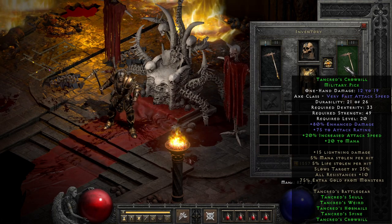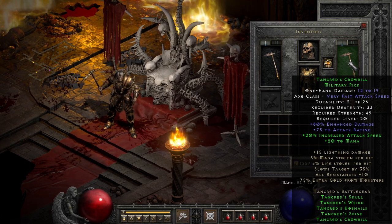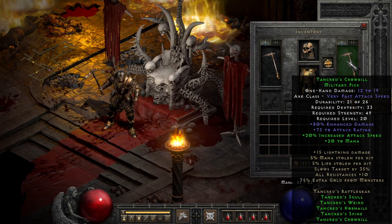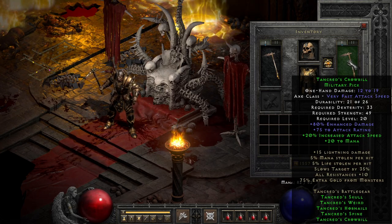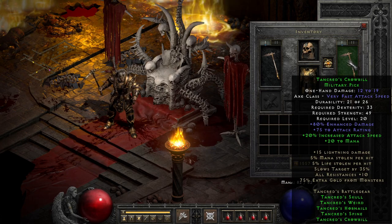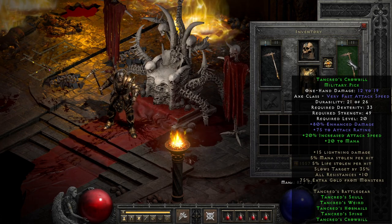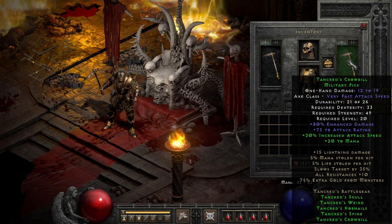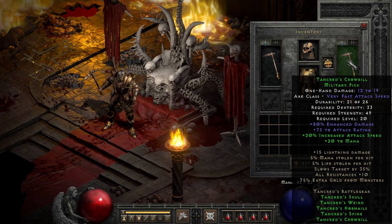Starting with probably the least impressive part, we have the weapon, Tancred's Crowbill, one of the few low set weapons with percent damage improvement, which improves its upgradability. But due to it being a relatively mediocre percent, if you do upgrade it, it will only be to exceptional and not really be worth it even then. Though with the attack rating naturally on it, mana for 2 parts, and increase in attack speed at 3 parts, it can work fairly well in the mid to late part of normal difficulty as a weapon.